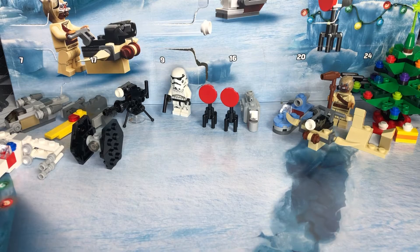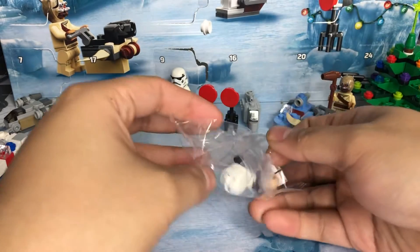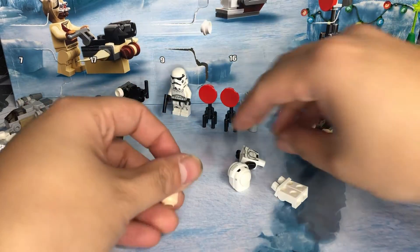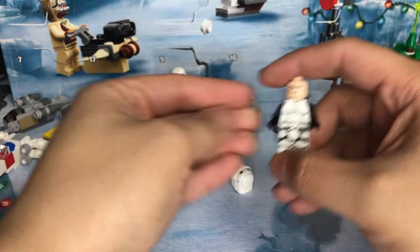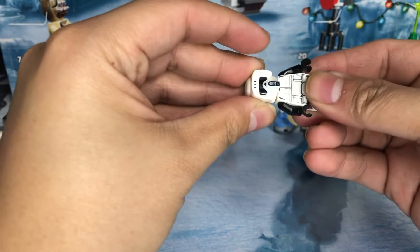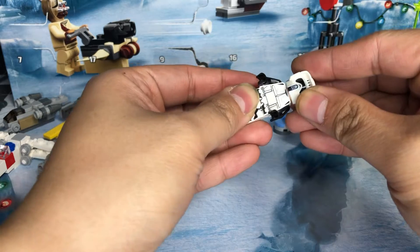Sometimes you got to use universal tools, i.e. your mouth. So it's just like the last time — it's just a regular stormtrooper. Well, I guess not regular — it's a speeder trooper. Very nice printing and a very nice helmet.